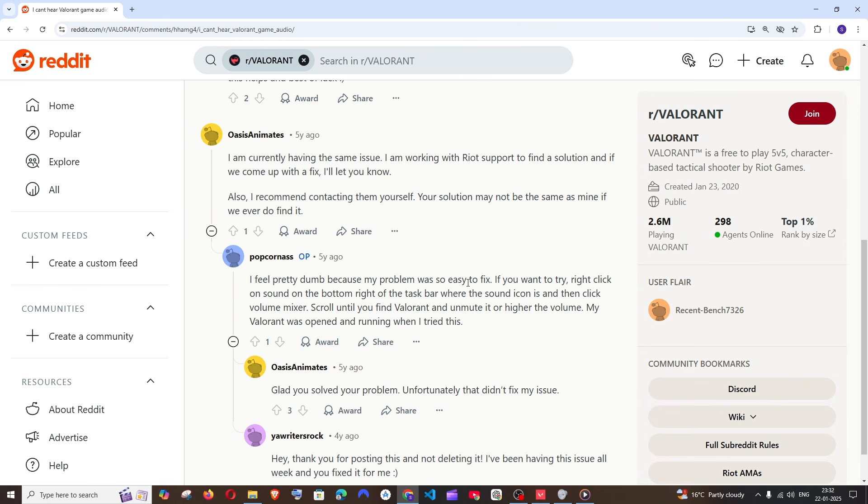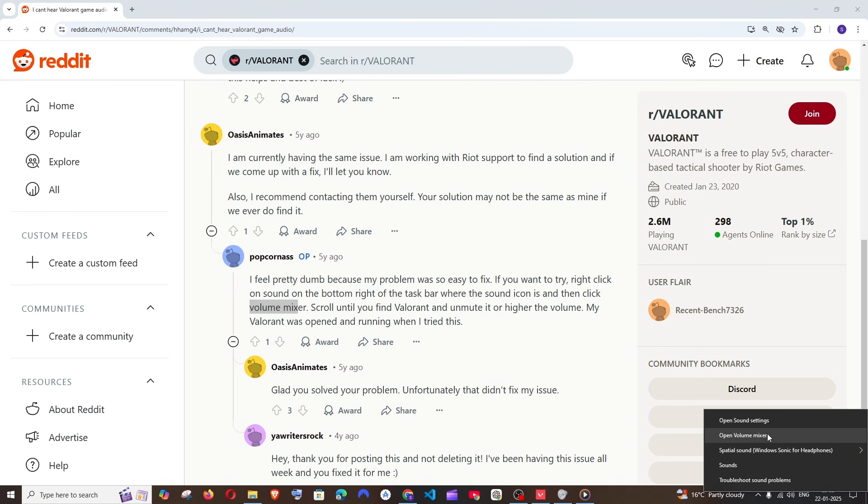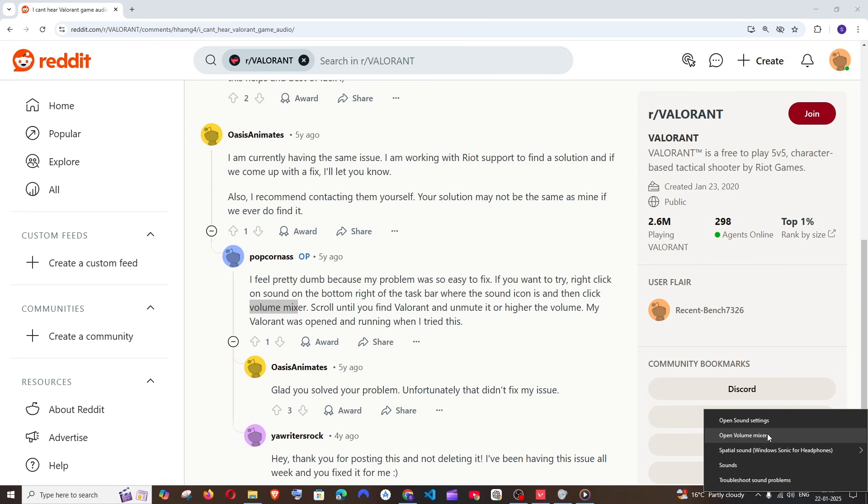What they said is: go to the speaker icon at the bottom right, right-click it, and you will get the volume mixer option. Just unmute Valorant. I right-clicked, opened the volume mixer, scrolled through, and found the Valorant entry there.